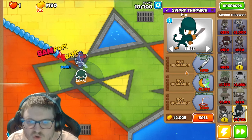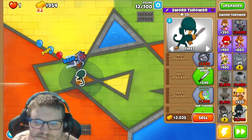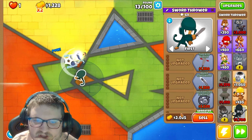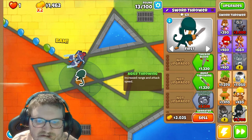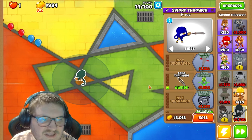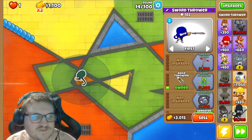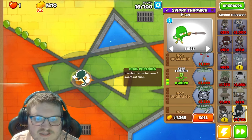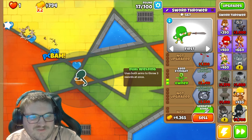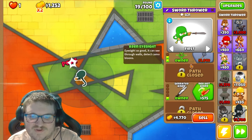He has so many paths — what the heck? We need to choose what path we want to upgrade. Increase range and attack speed. Okay, let's sell Seda, because I want to see the power of this tower specifically. And we need this one as well so you can detect the camo bloons. This tower is broken. We're using these two paths then.